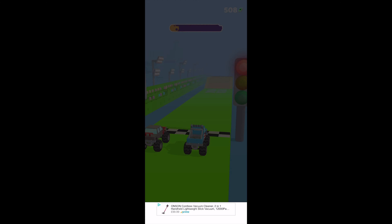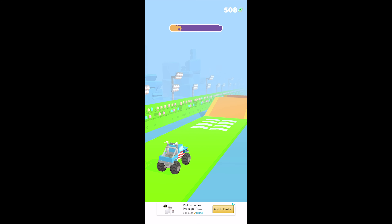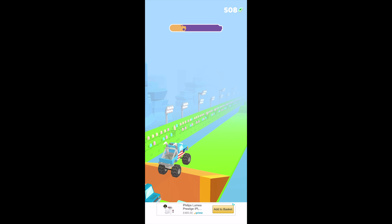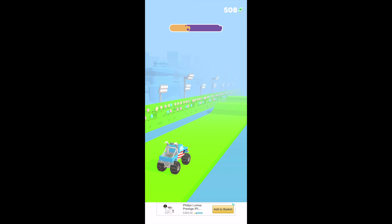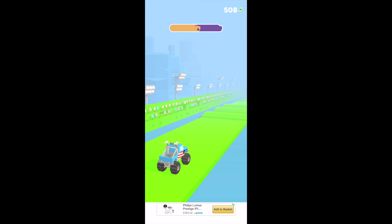Every so often on one of your levels you'll pass an incident. This is where you can stop and take part in a mini-game — stuff like monster truck races and police chases. These play out exactly like the main game and offer zero challenge; simply hold down your finger and send your vehicle over the finish line.